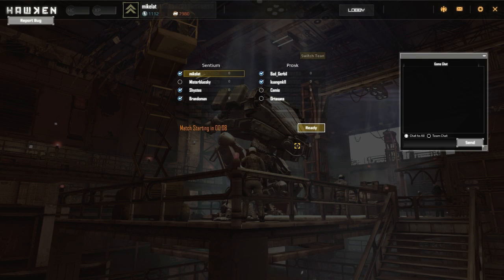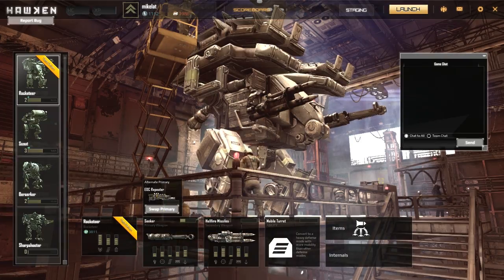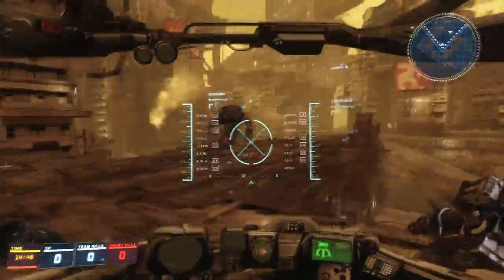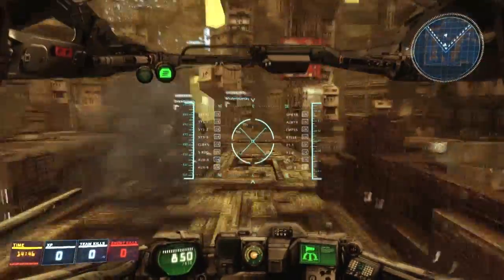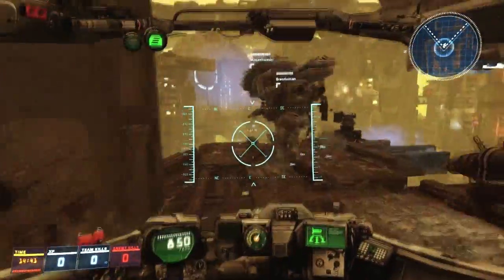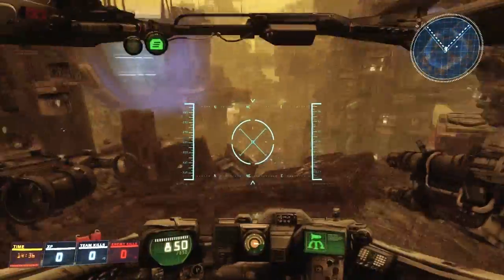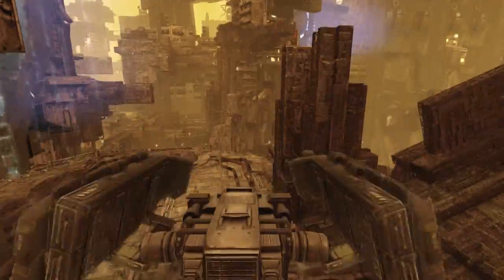I don't want to start some sort of flame war with someone who really likes this — I think it's fine, it's just not something I prefer to play. I don't even understand the point of that ECD launcher — it sticks to surfaces and that's pretty much it. With your Hellfire Missile Launcher being a homing launcher, why would you ever use it?